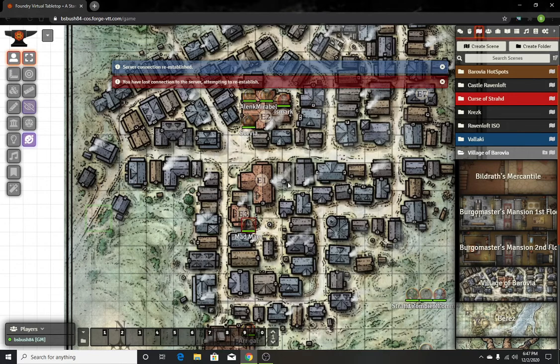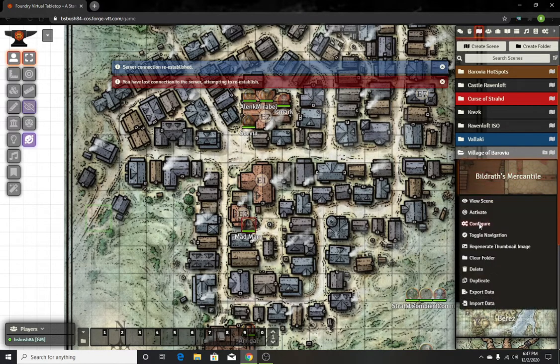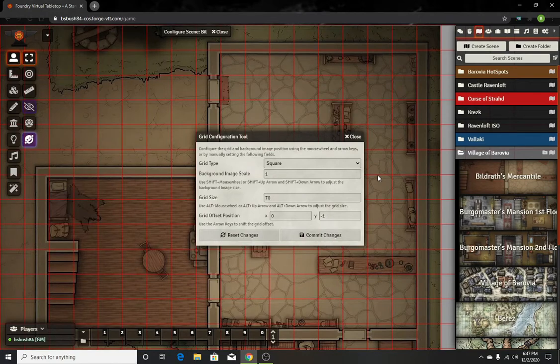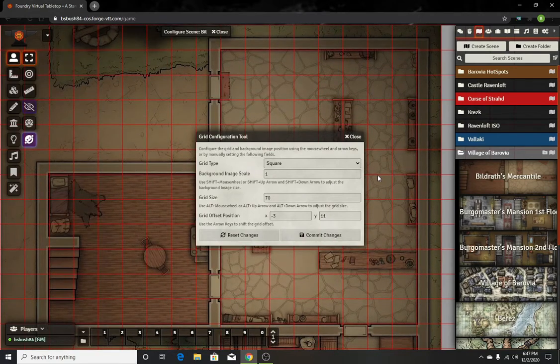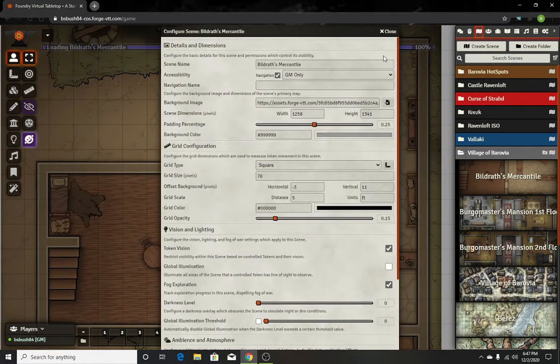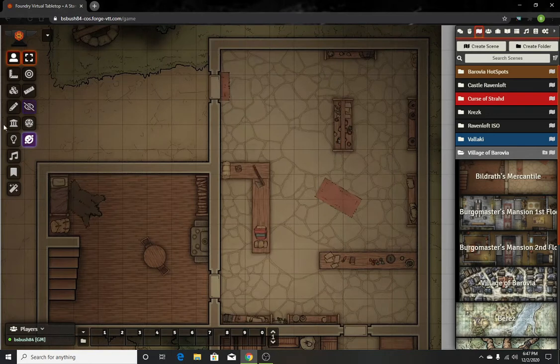And then I'm going to configure the scene to make sure the grid, everything lines up right. It's moderately close — that looks good. So now we're going to draw the map, put all the walls up, go from there.